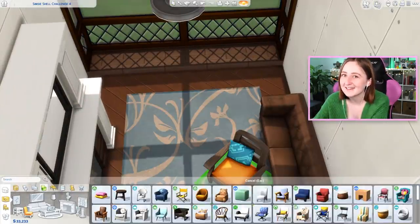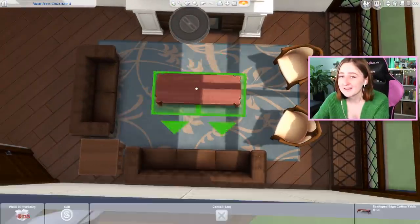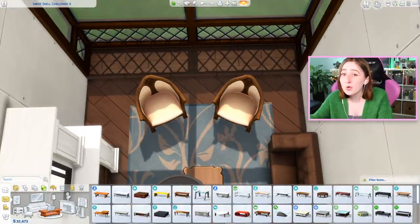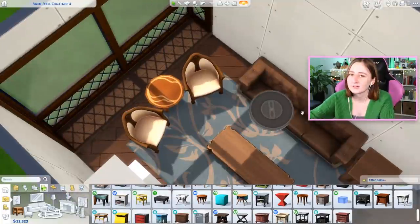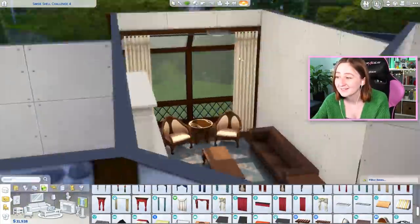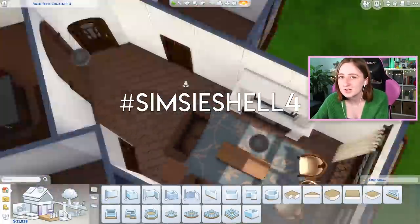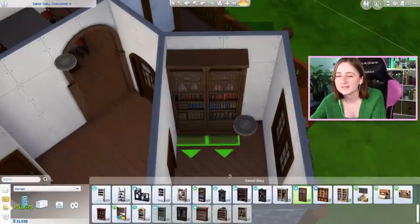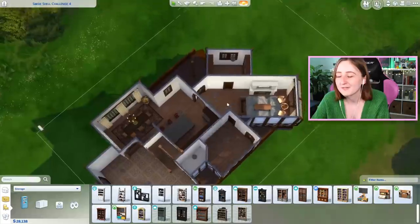One of the most fun parts about a shell challenge is that I made this house, but you could take this shell and make it into a restaurant, or a gym, or an Ikea. You can make it into a cool modern house or an alien house — you could turn this shell into anything. That's the whole point of the shell challenge. It's so fun to look at these builds and tour your finished builds and see how vastly different they are from what I've done. It's hashtag Simsie Shell 4 on the gallery.